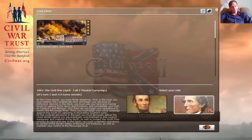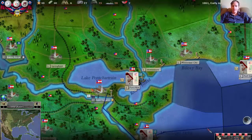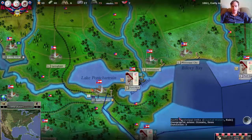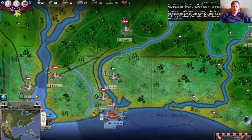Welcome to AGEOD Civil War II. I'm Charles, and we're going to be starting a play-by-email game against my esteemed opponent Ironclad. This is actually the first time I've played as the Confederates, so I'm going to be going along and really learning as I play.